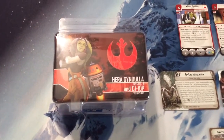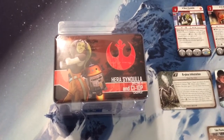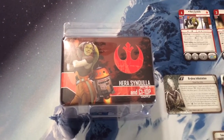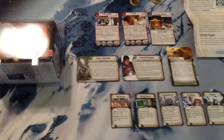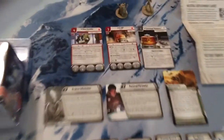Hera Syndulla Specter 2 and C1-10P Chopper. It's sort of a counterpoint to the 0-0-0/BT-1 set in that you have a regular humanoid character, and then you've got the little Astromech here. The Astromech is not just a companion — it is a character in its own right. So let's check out what we've got.